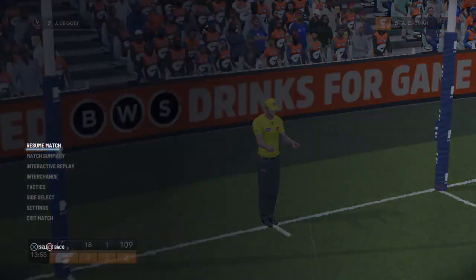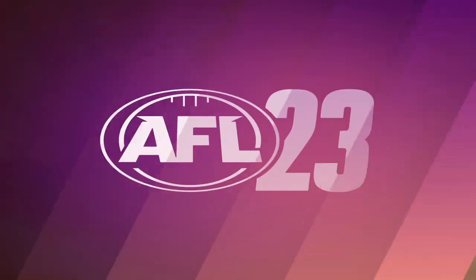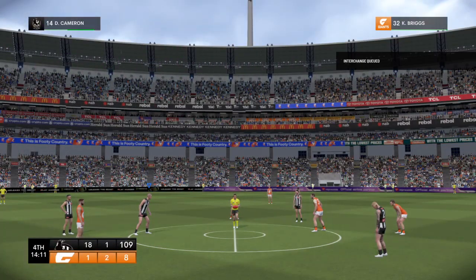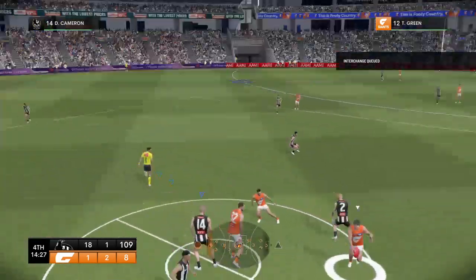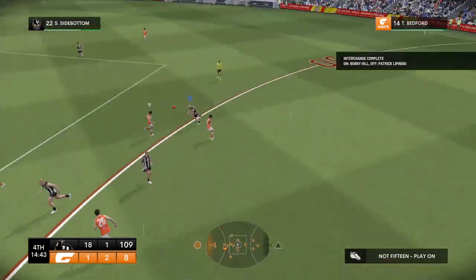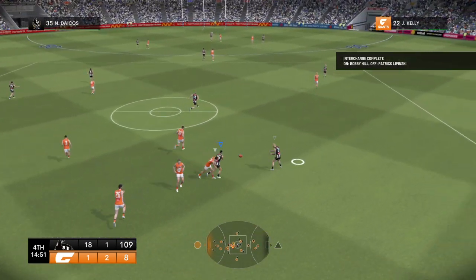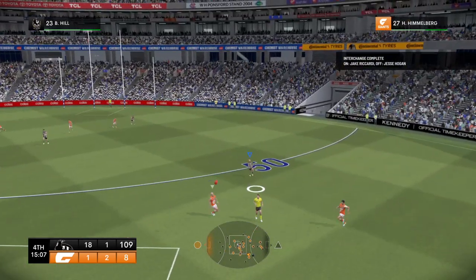You turn the ball over there, you've got to expect to pay the price. This has been a real smashing. Can they paper over a few cracks? Cameron has been dominant in the ruck. Green — that's not a mark — that was almost handed to him. Dacos. Degoe — they're playing like champions. Intercepted — and they can launch from halfback.